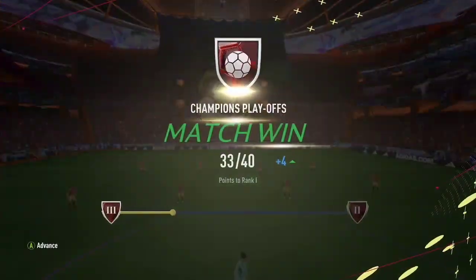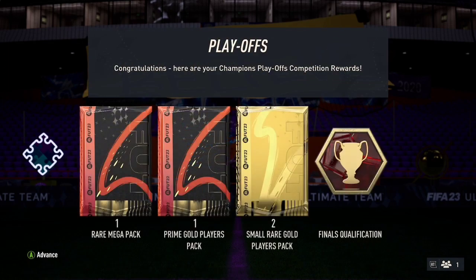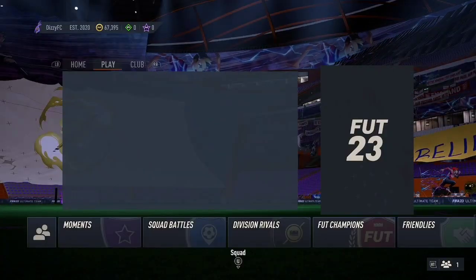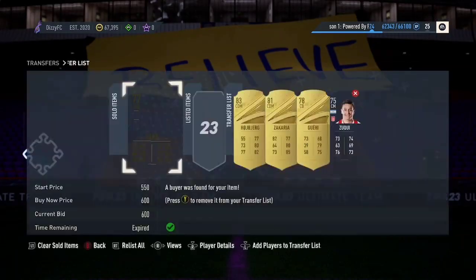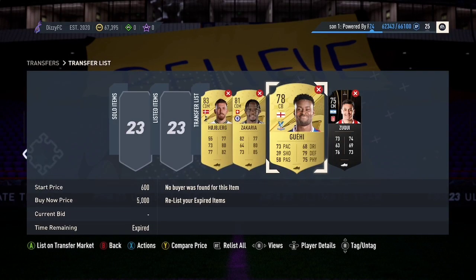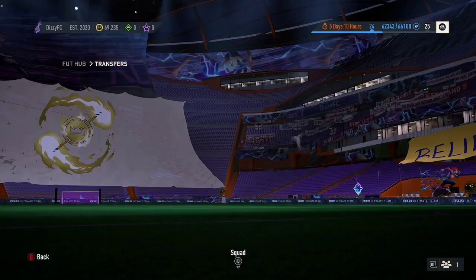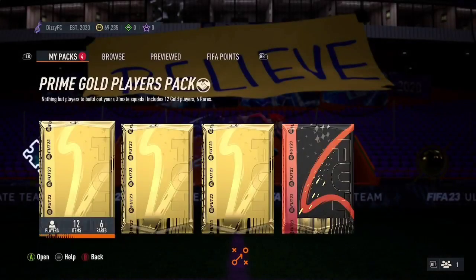Dizzy here, back with another custom tactics video on FIFA 23 with the 4-4-2. I got rank 2, 9-1 in the playoffs, and rank 3 in the weekend league as well. We got Red Duffery and Ben Tanker in the team. I'm going to open rank 2 rewards after playoffs and then get into the 4-4-2 tactics. Don't forget to like, comment and subscribe.